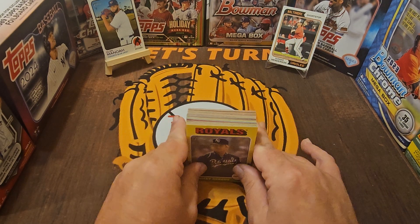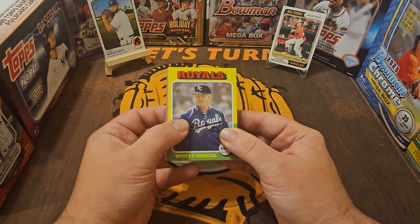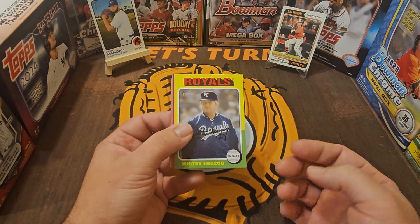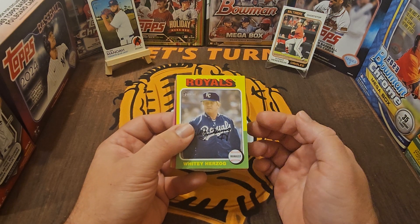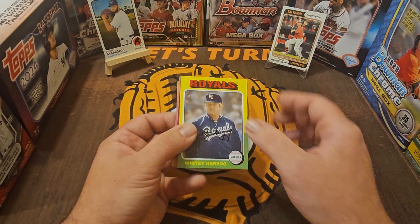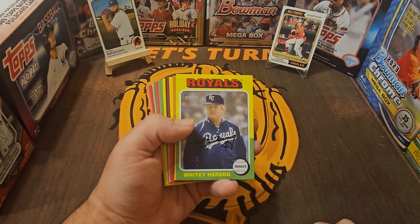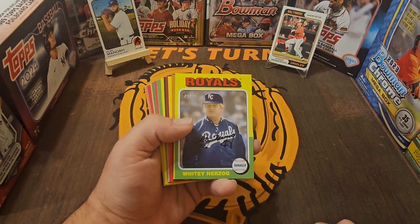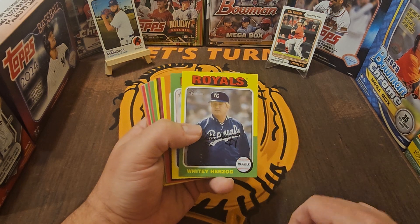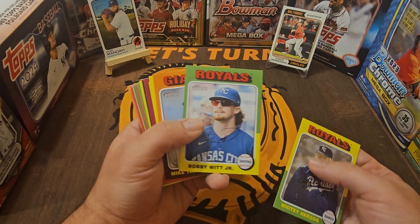This is a big change in terms of design. You had 2022 and 2023, very similar, and now you get to 2024 and it's just much more colorful. I really like this design. We got a Whitey Herzog in a Royals uniform — pretty interesting. I certainly remember him as a Cardinal, but he definitely had his time with the Royals. Barry Bonds Jr. — really cool. I love that card.